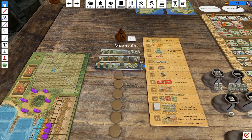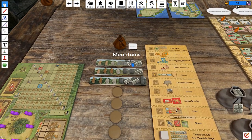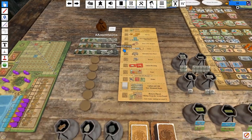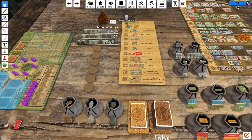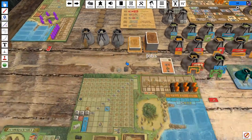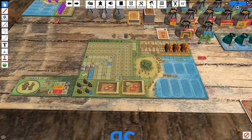Interesting. Worth noting, the space that gives you two resources from a mountain right now is really valuable — we will definitely be playing that. Let's do the beginning of the next turn. We get out our second color of Vikings.